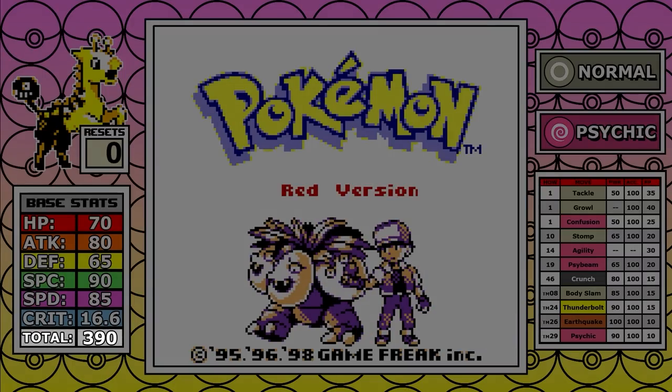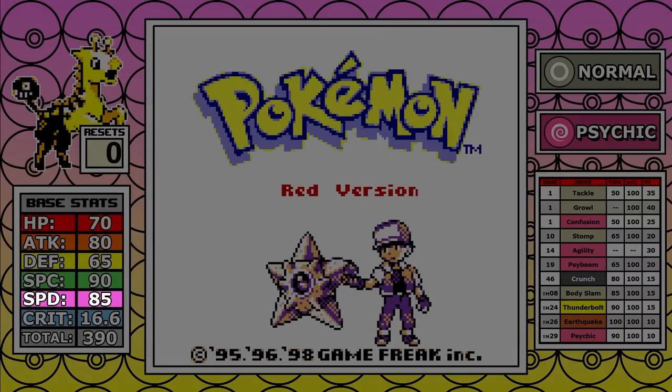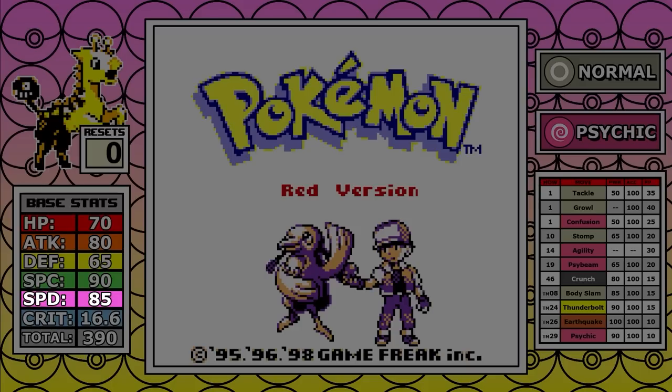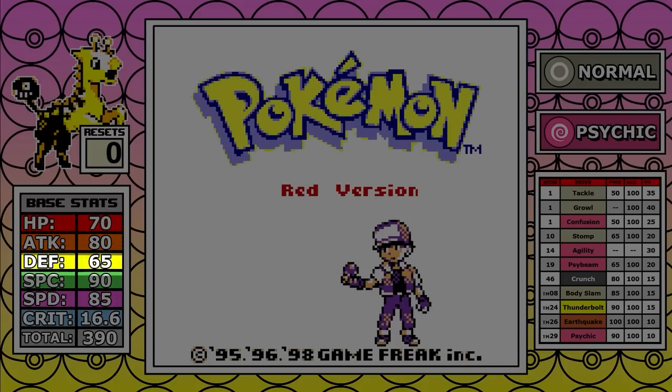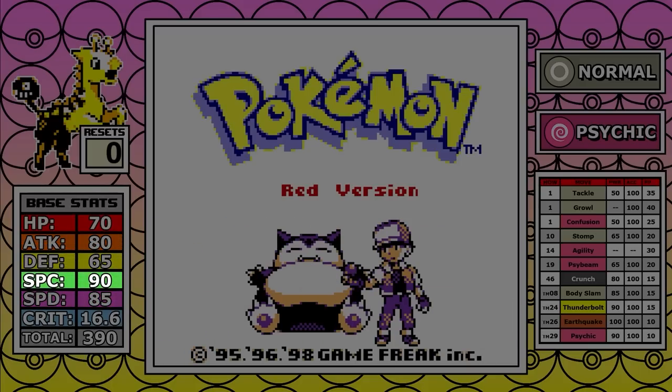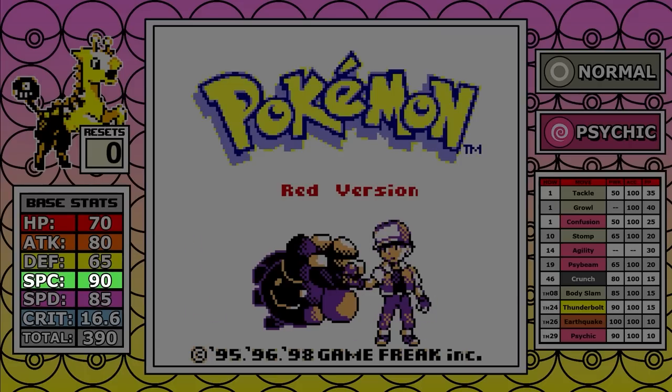If we look at the stats, 390 is respectable for a base stat total. 85 speed is very serviceable for a solo run and you'll pretty much outspeed everything. 80 attack is solid as well and 90 in special means that it's just really good all around the board. So I had some high hopes for this run after doing some testing.